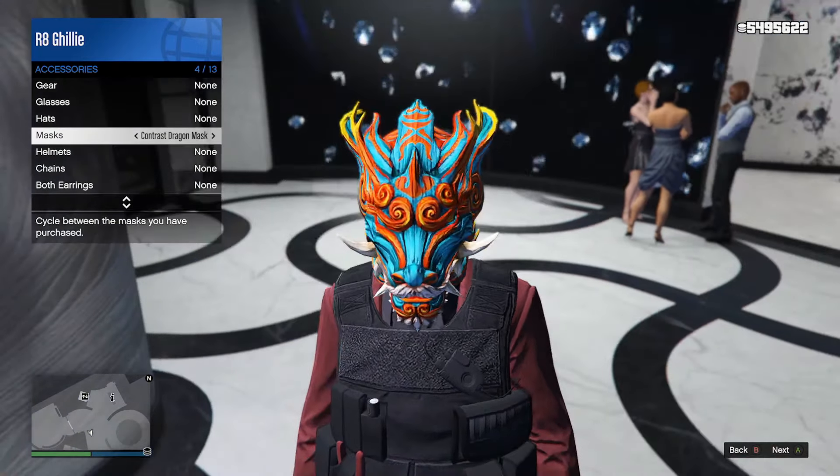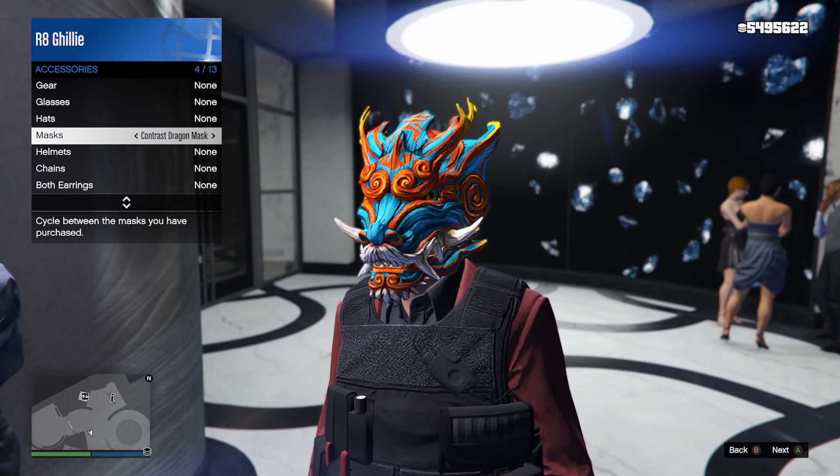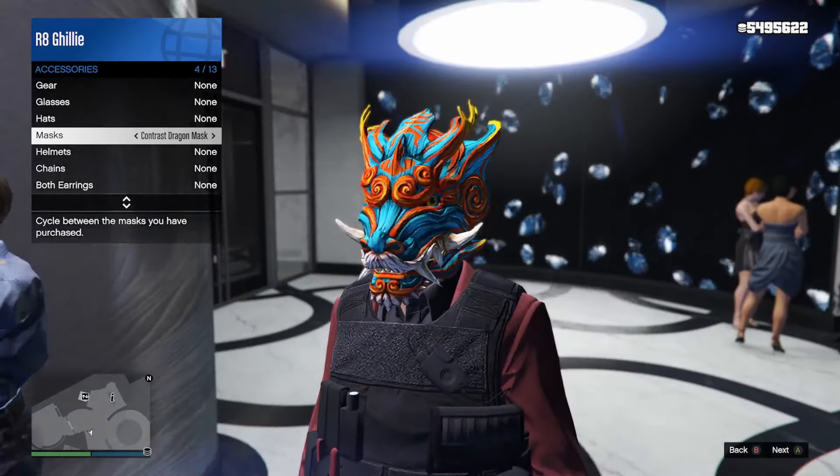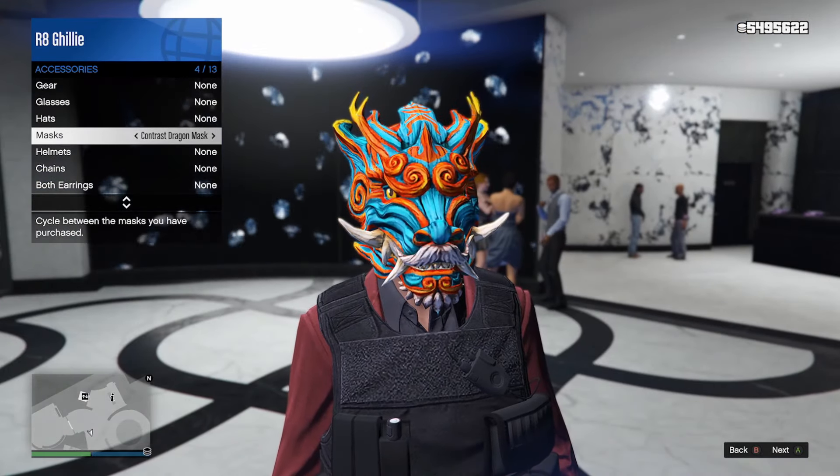For log-in unlocks, the only new one this week is going to be the Contrast Dragon Mask. If you haven't logged on the past couple of weeks, though, you will also get the other Lunar New Year's stuff too, like the Wooden Dragon Mask, the Regal Dragon Mask, the T-shirts, the dress, all that kind of stuff.